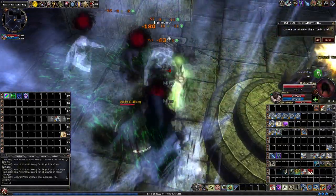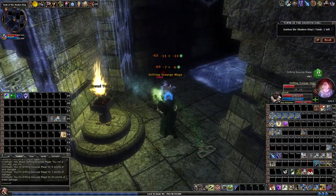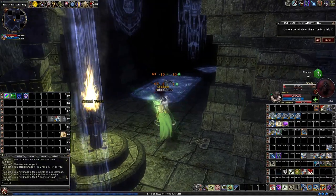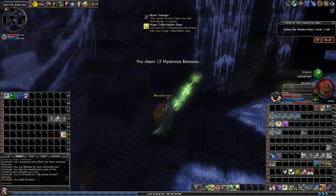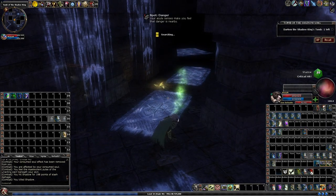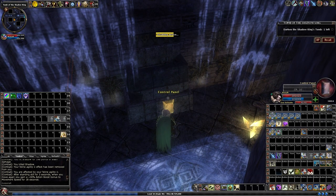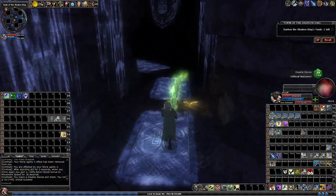If you're looking for something to deal damage to incorporeal creatures, you can either get a weapon with incorporeal bane, or you can get an item with ethereal or ghostly on it. What it will do is make it so that any weapon you use will hit ethereal or ghostly creatures. Let's go get the last torch and we're done.